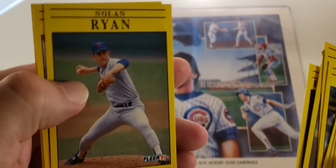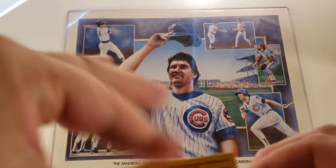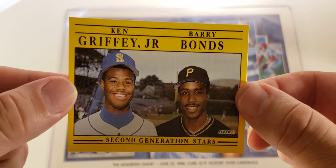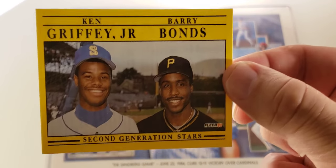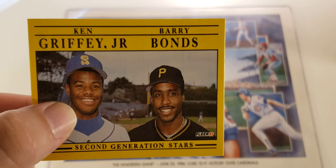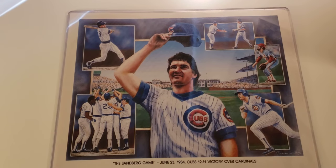90 and 91 Fleer were pretty famous for having cards with multiple players on them, like the two-player cards — Nolan Ryan, Tony Gwynn. And then the best card you can get — this one's a little off-centered — is the Ken Griffey Jr. and Barry Bonds 'second generation stars' card. It looks better on camera actually, but the right side is a little bit longer so it's not perfectly centered. Those are the star cards I got, including the Eckersley I just liked the picture of.